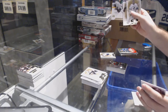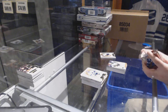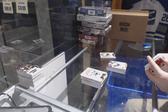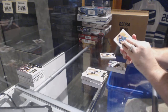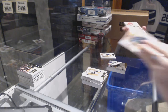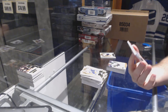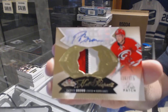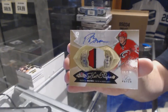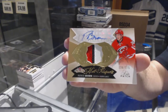For the Dallas Stars, 299 Jamie Benn Skybox Premium. Is it just Washington and Emma today? Well, we got two patches — I'll do this one first. It is a three-color rookie patch auto numbered to 175 for the Carolina Hurricanes — Patrick Brown, numbered to 175.